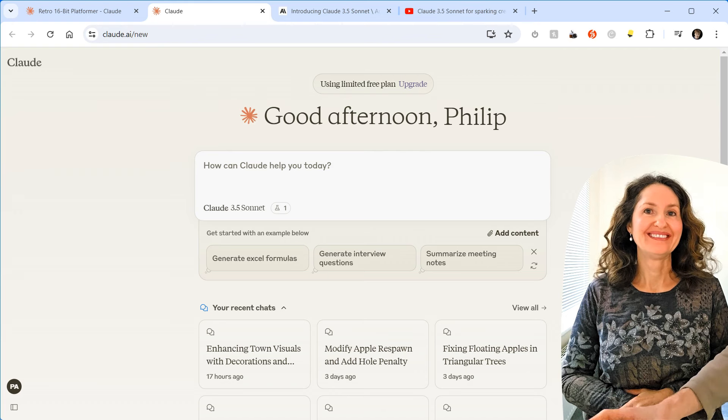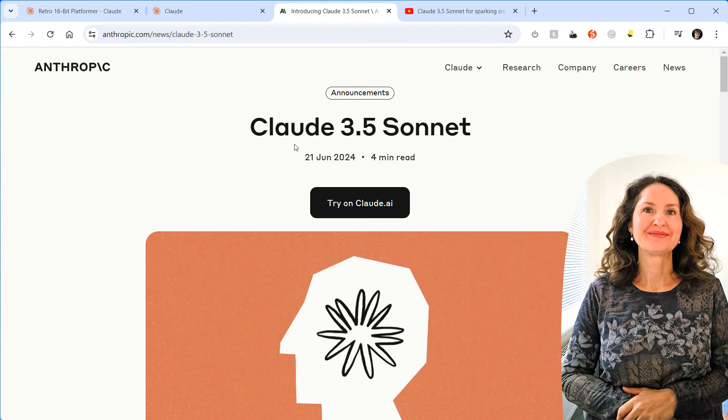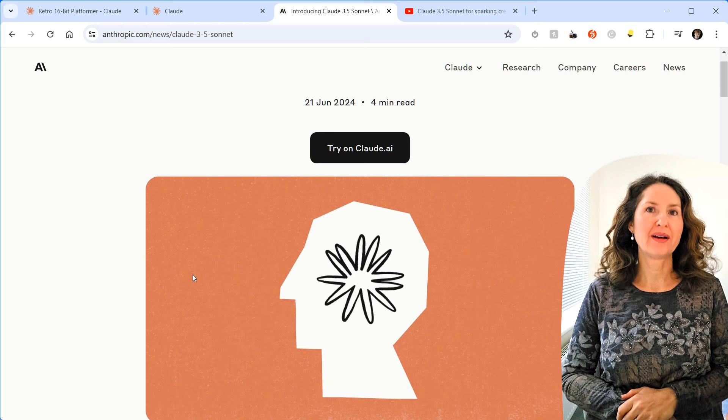So here you are with Claude 3.5 Sonnet by Anthropic, and today you're going to be coding your own game from scratch using JavaScript and HTML5. Trying to do this without any experience would usually be a nightmare for beginners, but you'll be making a game today by telling the AI to code it for you. How about we just use Copilot? Because Claude's really good at this. This was released on the 21st of June 2024.